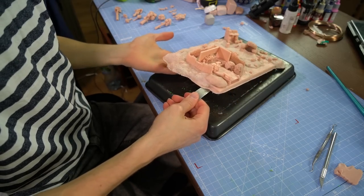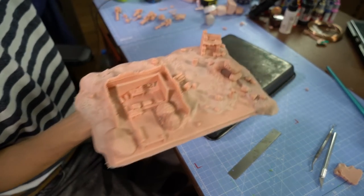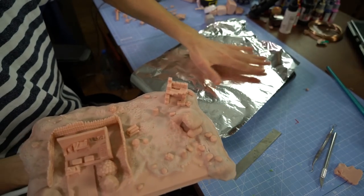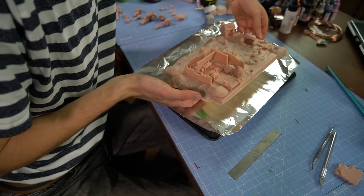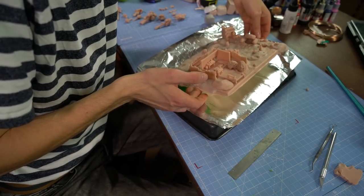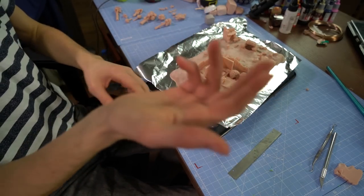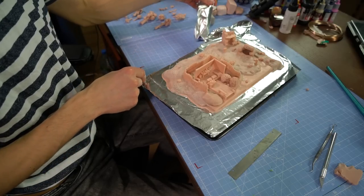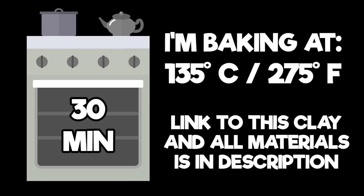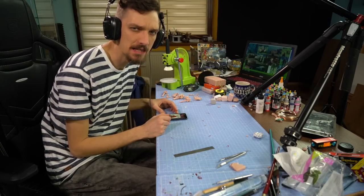Soon we're gonna bake, but before that let's place some aluminum foil onto the baking tray. Good. Now we're placing the creation on it - it will be much better to remove the creation from the aluminum foil than from the baking tray directly. While it is baking, we're gonna make some more trees - let's do this.